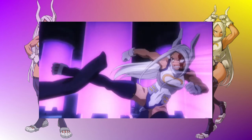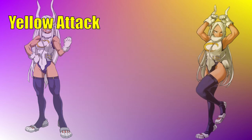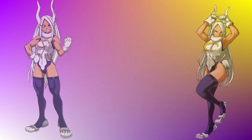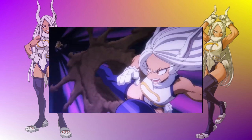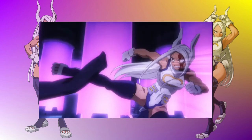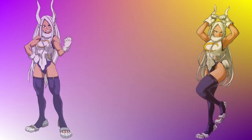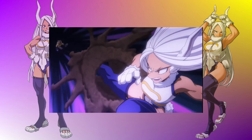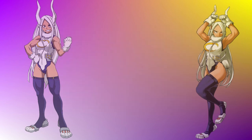Moving on to her red attack, she would do a roundhouse kick. For her yellow attack, she would kick the opponent with enough force to knock them away — you can't really follow up after it, but it can cause a wall splatter due to the knockback force. We've seen her do these attacks in the anime, and they would make for really cool animations in the game.